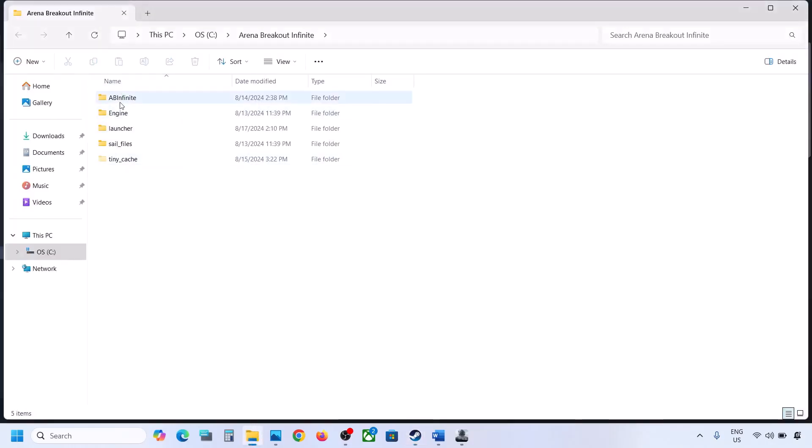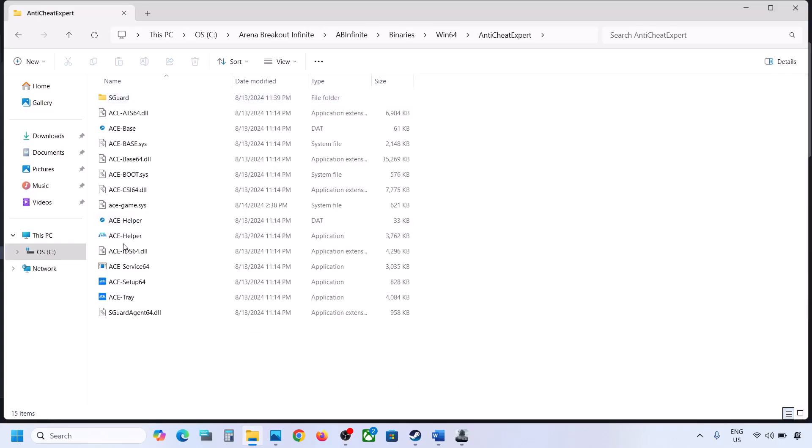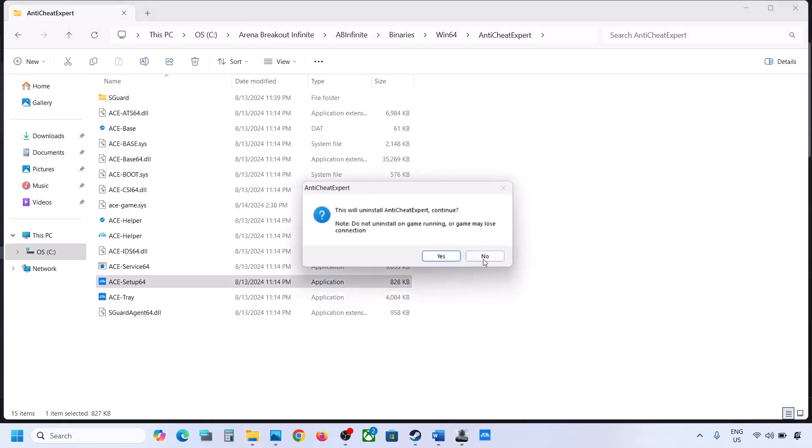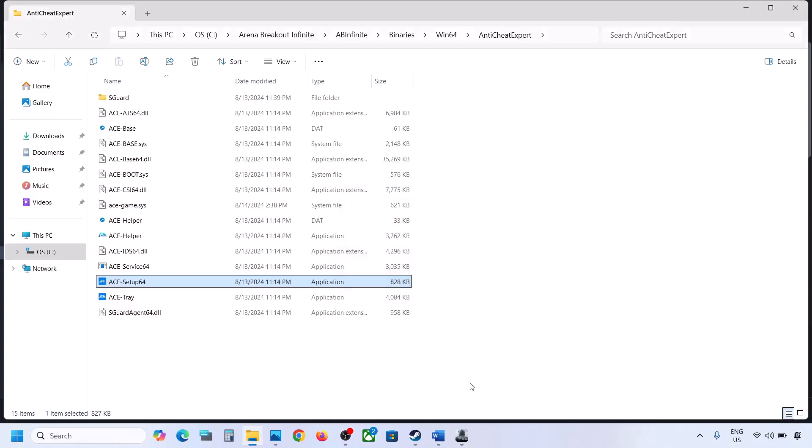Once you go to the game installation folder, open the Bioshock Infinite folder, then open the Binaries folder, then Win64, and open the Anti-Cheat Expert folder. You will see ACE Setup 64 — double-click it, click Yes to allow, and it will uninstall Anti-Cheat Expert. Click Yes to continue.